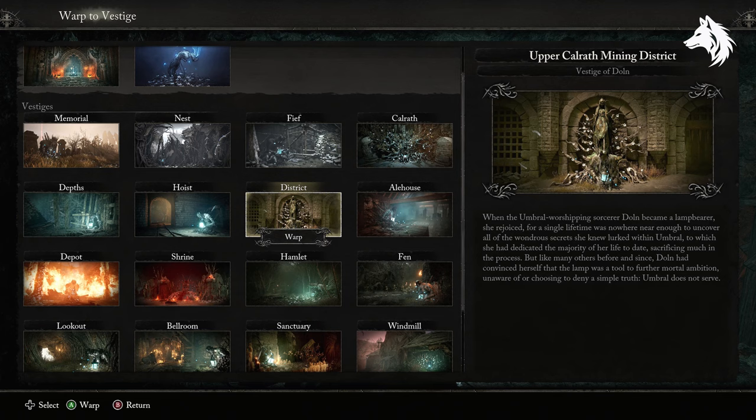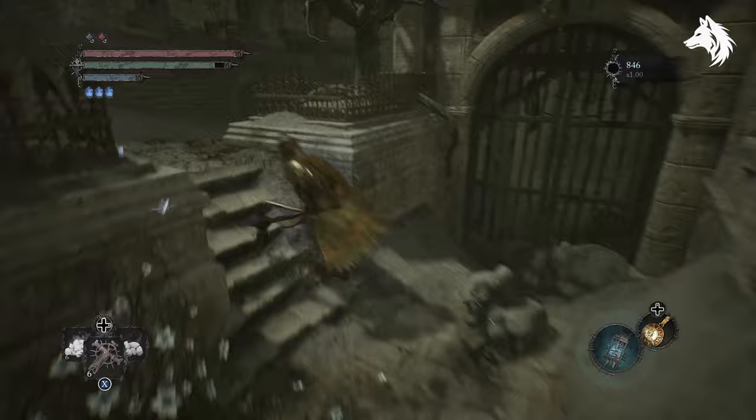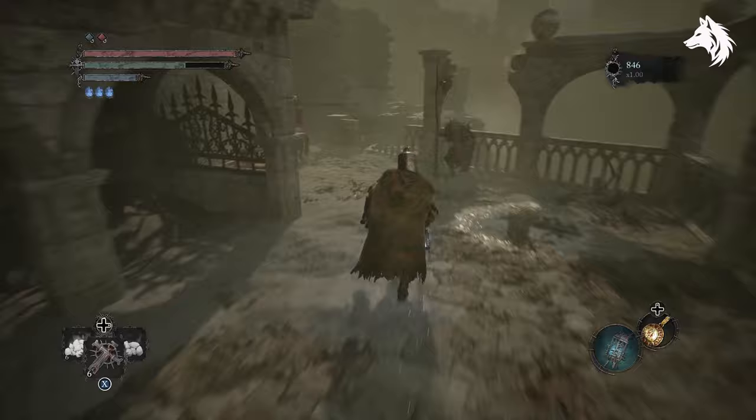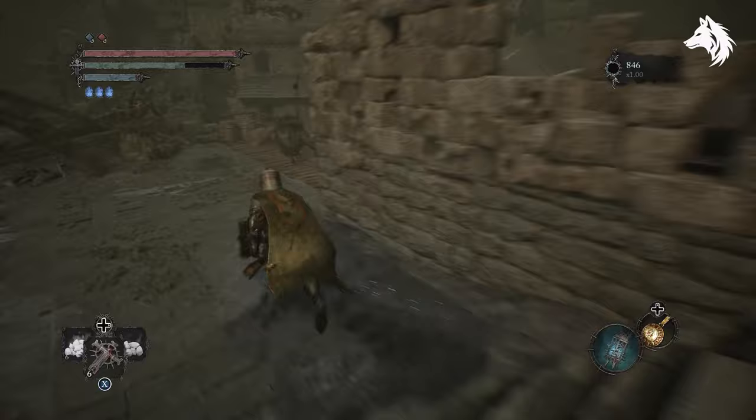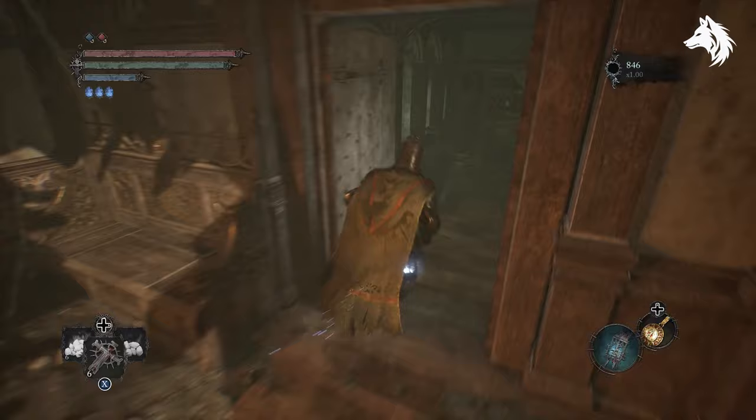After defeating the spawn progeny you unlock the Vestige of Dolm, and you can follow the path into the city until you reach a house where the rune is inside of the fireplace.